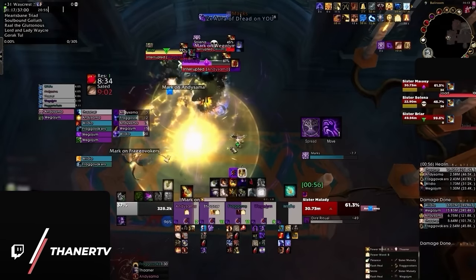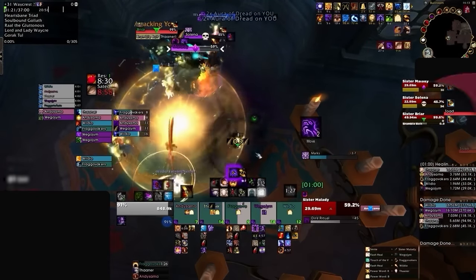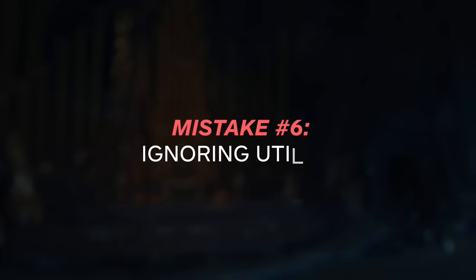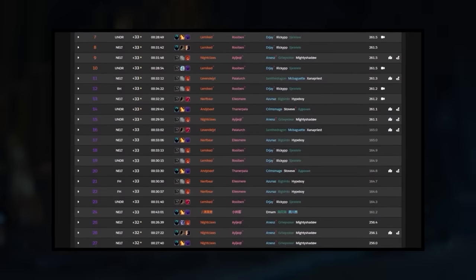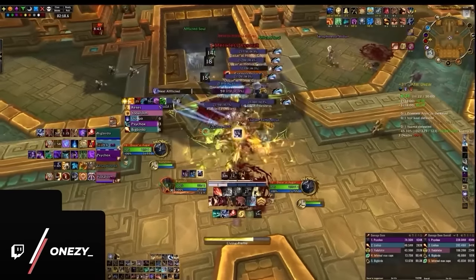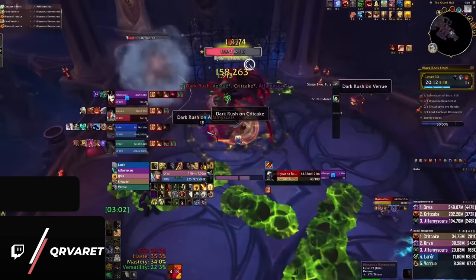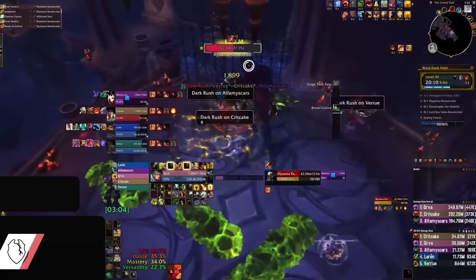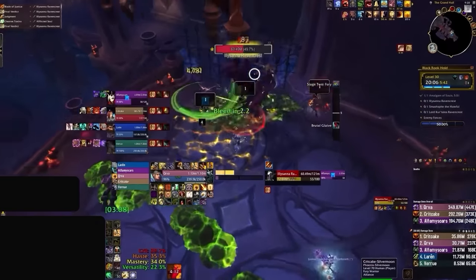Speaking of making life easier for your healer, there is one thing healers love more than anything else: utility. Our last and final melee mistake is neglecting this vital part of your toolkit. There's a reason why Augmentation Evoker has dominated for the last two seasons, and it's not their damage — it's the fact that Evokers make your group feel immortal. While you might not have nearly as much utility as Augmentation Evoker, you at least have some, and if you're lucky enough to play a spec like Ret Paladin, you definitely have more than others.